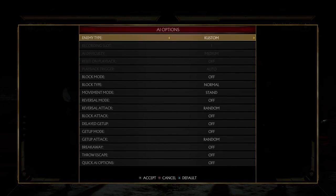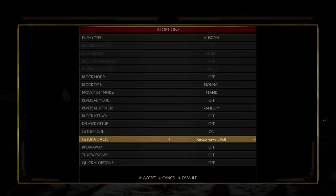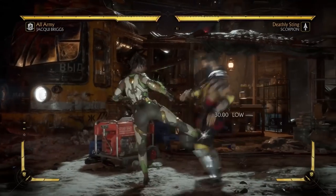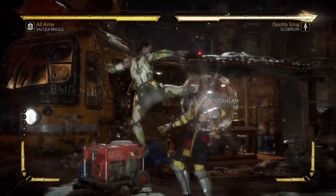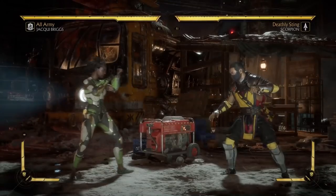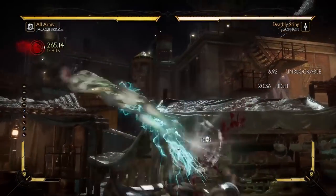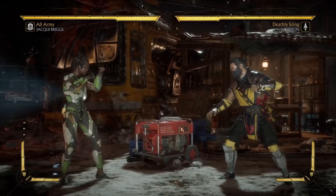How do you set up practicing wake-ups? You can do this mid-screen or in the corner, it doesn't matter. You go into AI options, go into get-up mode on, and you pick your option. For example, if I do a knockdown on Scorpion, he's going to do his up-3. You can test out what each wake-up option is for each character this way. I prefer to practice against wake-ups mid-screen, because in the corner one of the options — backwards roll — is not available, although that one is probably the least used anyway.